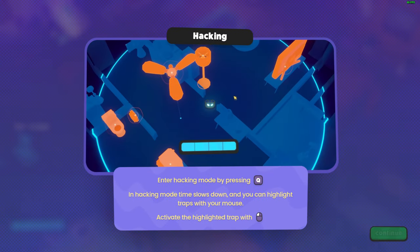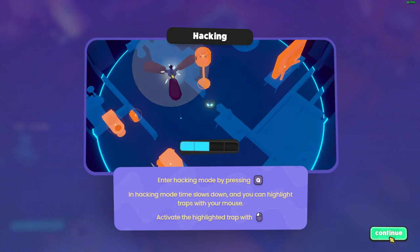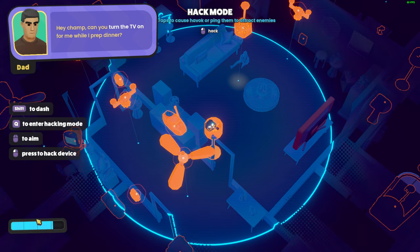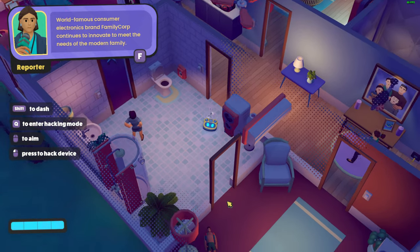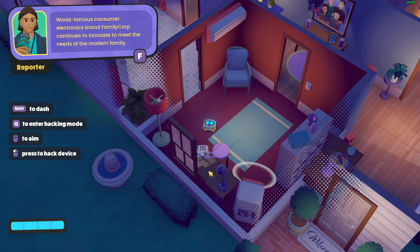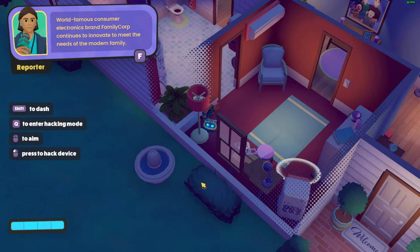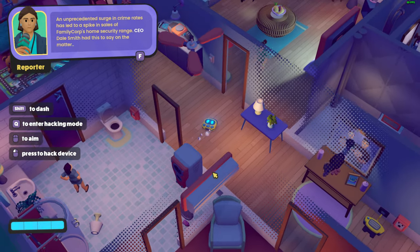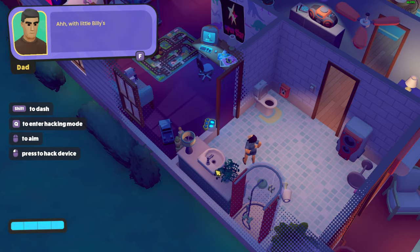'Hey, can you turn on the TV?' Oh, this is where things go wrong, because our robot vacuum can hack things — so we hacked the TV. Things to innovate, meeting the needs of the modern family. There's an unprecedented surge in crime rate leading to a spike in sales of FamilyCorp home security. Their CEO... let's not read that.